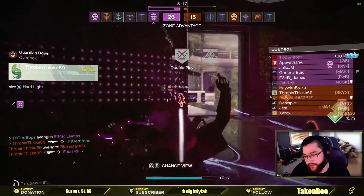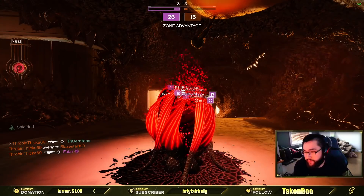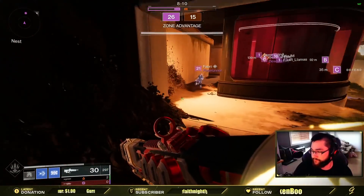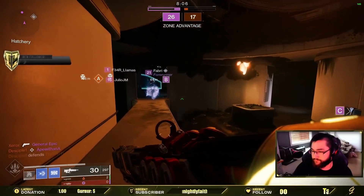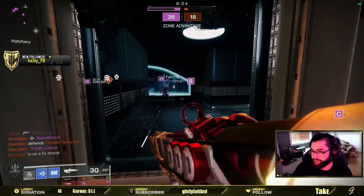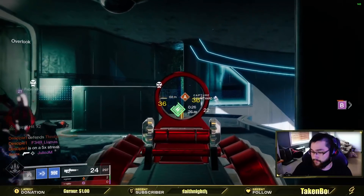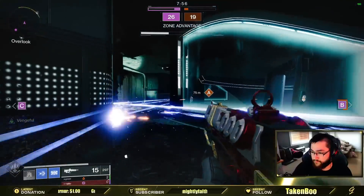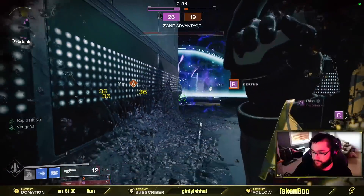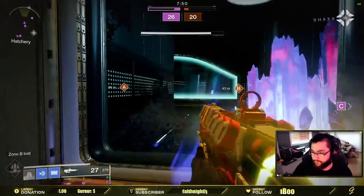The Rapid Hit is pretty insane on it, because you get more stability, and on top of that the fast reload really helps get that Desperado going versus other perks. Like Outlaw makes it reload faster, but Rapid Hit has a good combination of things. So Rapid Hit is a nice choice. Honestly though, you want Desperado above everything else. Desperado is what makes this gun — it's like Rampage on a 120. You want Desperado.